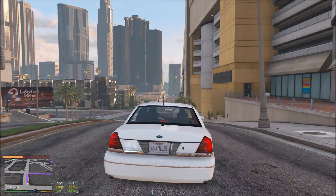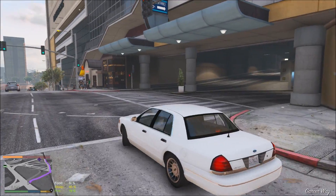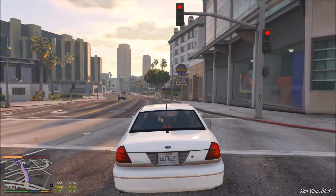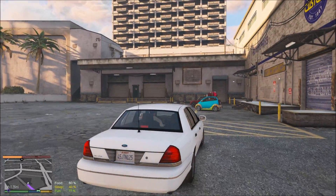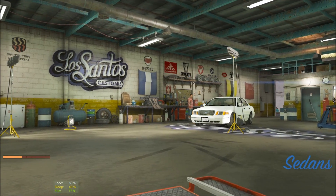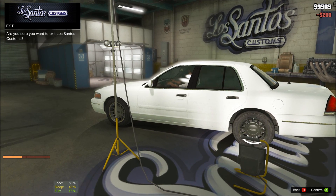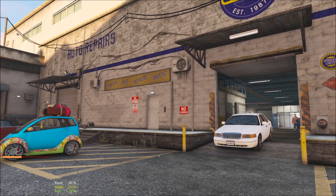We're gonna get these windows tinted in this episode and we're gonna be doing some trapping. We ain't gonna be trapping through Z this episode — we're gonna be pulling up on these street hustlers, pulling up on them getting work, and delivering work to customers. The Los Santos Custom, I knew it was over here somewhere. Windows — we can only get light so we're gonna have to get the light smoke, say we paid two hundred dollars. We're gonna go in the trainer and tint them up how we want them.